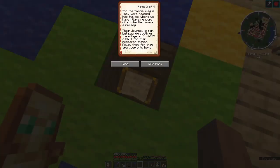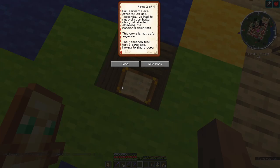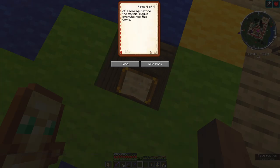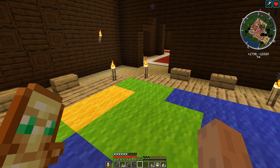There is the book with the next chapter. Let me reset it to the beginning. If you are reading this diary then at least some of you have survived the zombie attack. They have been camped outside for the last three months. The walls of the mansion no longer hold them back. Our servants are affected as well — yesterday we had to restrain our butler who just started attacking the mansion scientists. This world is not safe anymore. The research team left three days ago hoping to find a cure for the zombie plague. They are heading into the ice where we've heard rumors of a tribe that knows a remedy. Search south of the village at X -6637 Z 2691 for their research station. Follow them — they are your only hope of escaping before the zombie plague overwhelms this world.